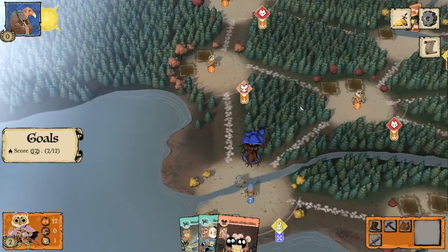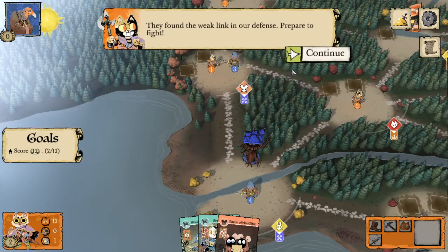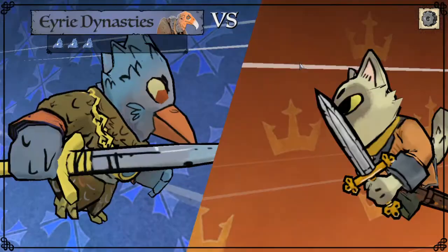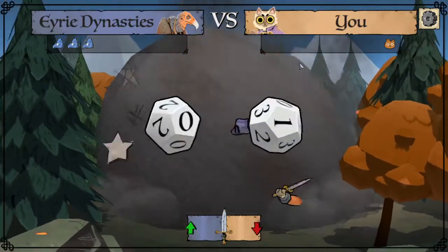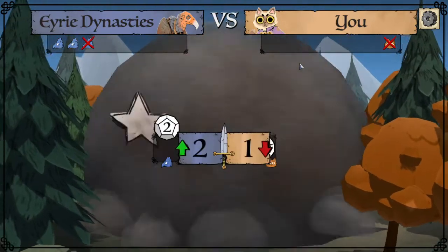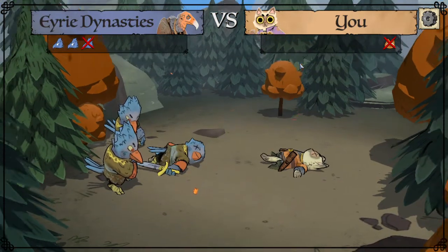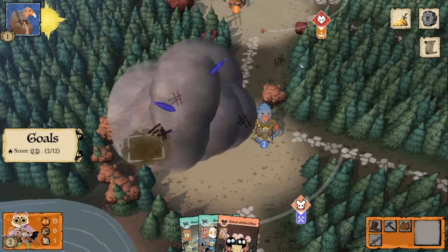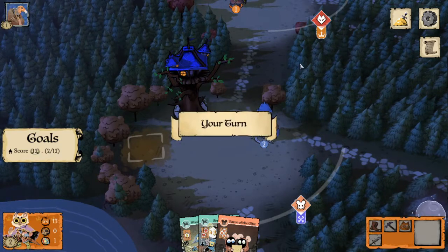They're going to recruit and then move up to the clearing where we only have one warrior — they found the weak link in the defense and they're going to battle us there. As the defender we get the lower die result. Since we only had one cat, we both lose one warrior, and the Erie come out ruling the clearing and establish a roost there.